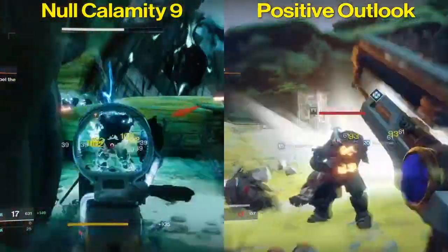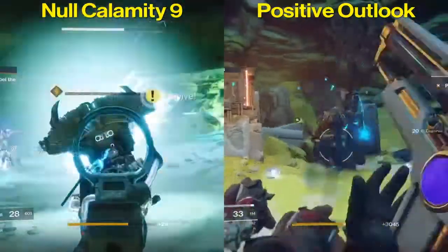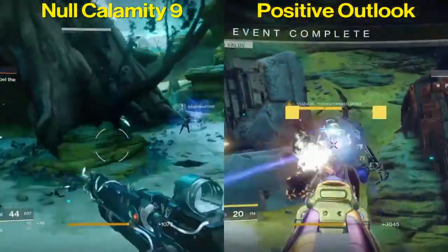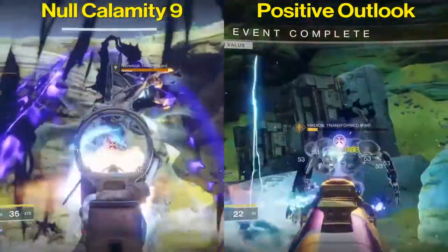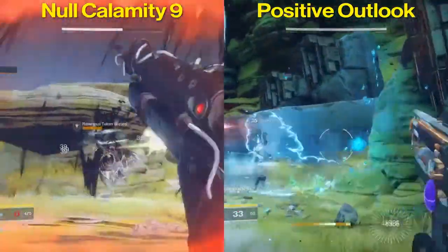Overall, I'm giving my edge to the Positive Outlook. If I had to pick one of these guns, it's going to the Positive Outlook. While I think the Null Calamity is a great gun and should definitely be held on to, the Positive Outlook just has a great perk, great stats, and a good archetype. If you enjoyed this video, feel free to give it a thumbs up and subscribe to my channel for more Destiny 2 content. Until next time, peace.